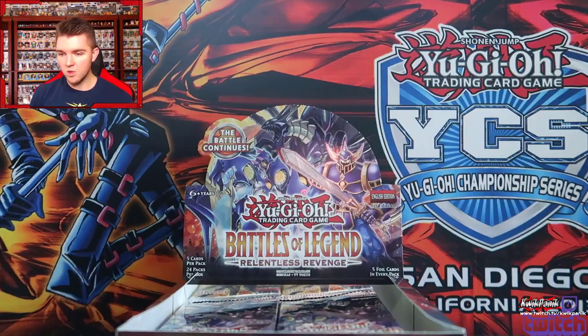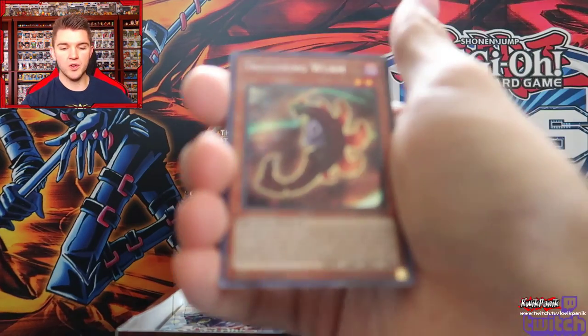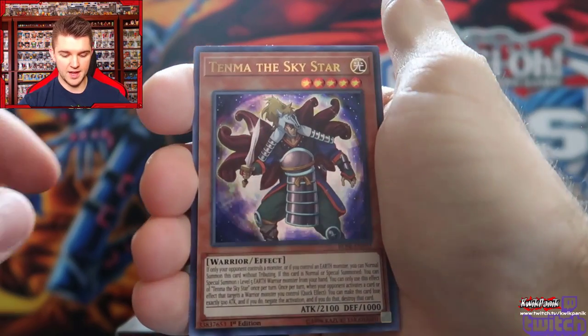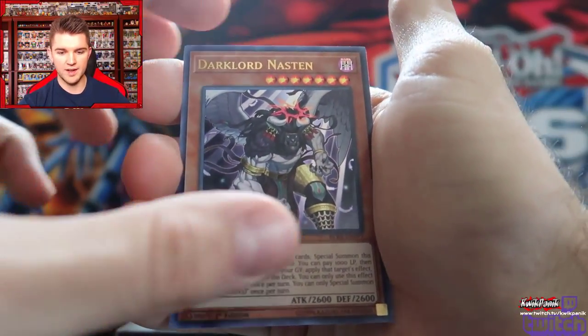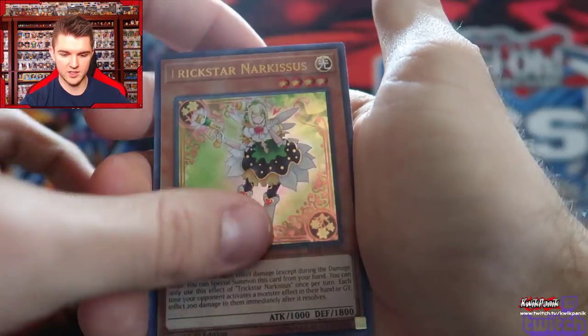I just want a Unizombie — and by a Unizombie, I mean three Unizombies. Triggering Worm — the only thing triggering about this is it's not a Unizombie. Tenma the Sky Star, a Torrential Tribute — nice. New Torrential Tribute. Dark Lord Nastin. And Trick Stars — I can't stand Trick Stars, man.